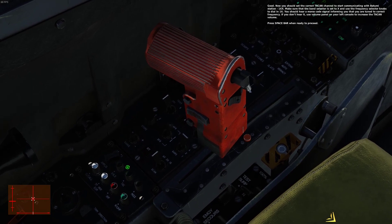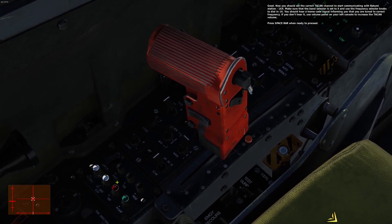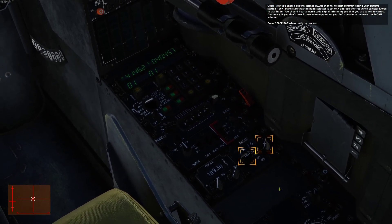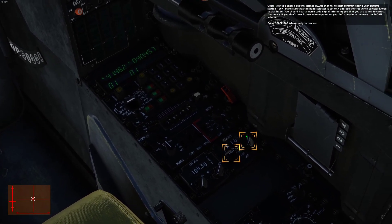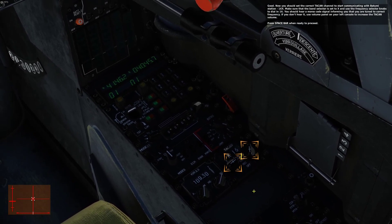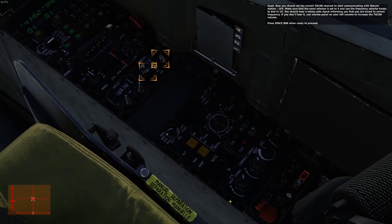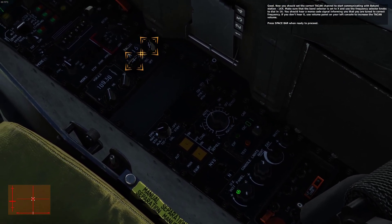These are the volume knobs. This one's for TACAN and this one's for ILS. I just have to wait for the Beacon ID to transmit. There it is.